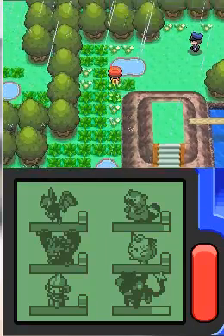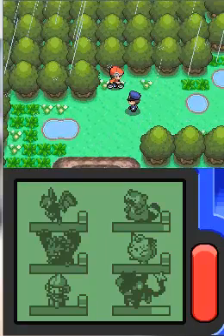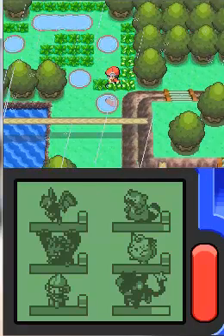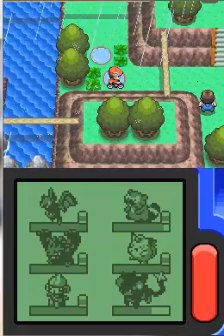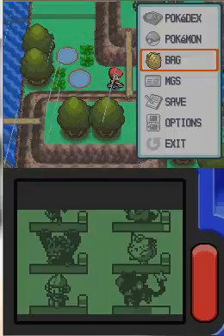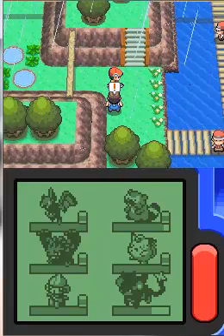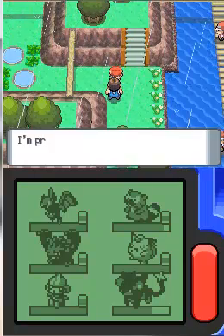I need to figure out a way to go around, so I'm going to go this way. Looks like there are very thin bridges on this route. It looks like my Repel has worn off, so I need to spray another one. Keep those wild Pokemon at bay. Looks like this may be a fisherman, so let's get started with this battle.